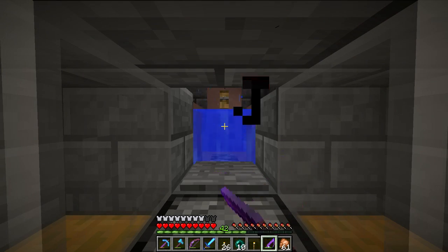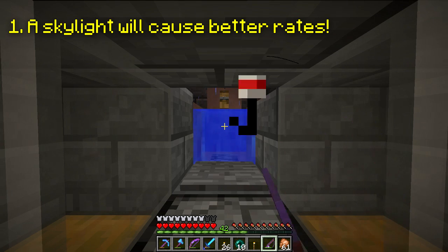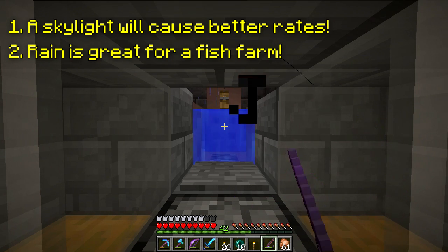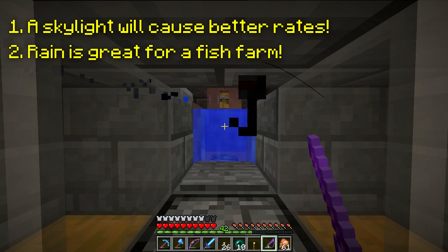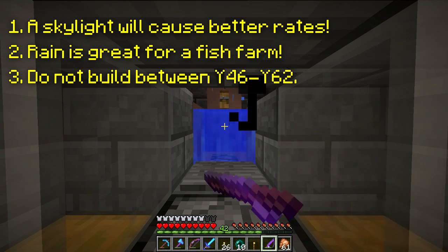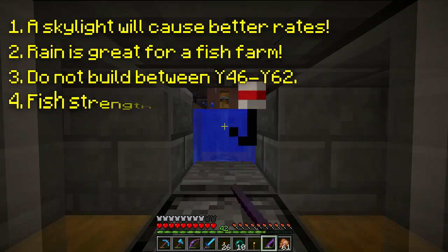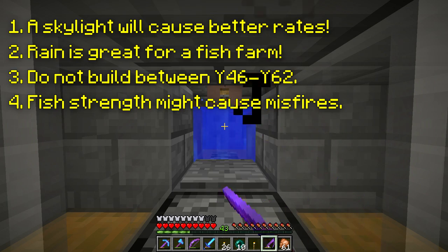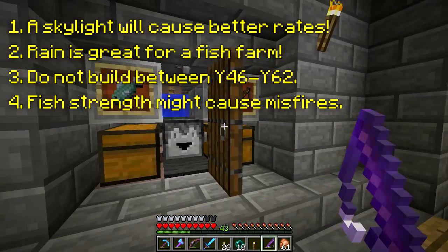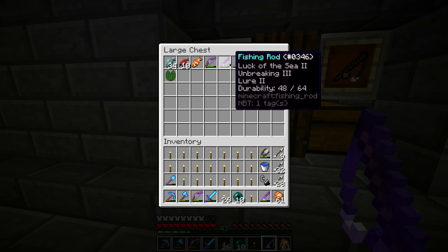Lastly, here are some final points that affect all fish farms. One: this farm will work built completely underground, but the best rates come if the water is directly exposed to the sky. Two: for even better rates, place the farm in a biome where it can rain — rain hitting the bobber increases rates by another 20%. Three: place the farm outside of squid spawning ranges to prevent squid from popping up in your water and breaking your farm. Four: all tripwire fish farms have a chance to fail if the bobber isn't pulled down hard enough by the fish — this is normal. Fish will hit your bobber every 15 to 45 seconds, so if you miss one fish, another will be along shortly.